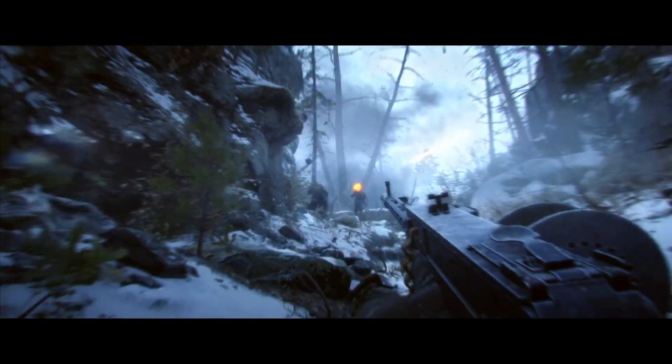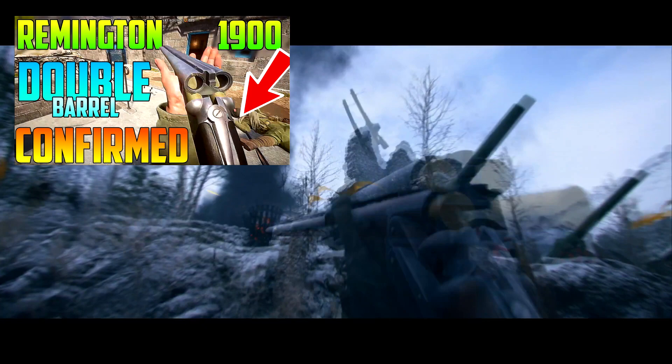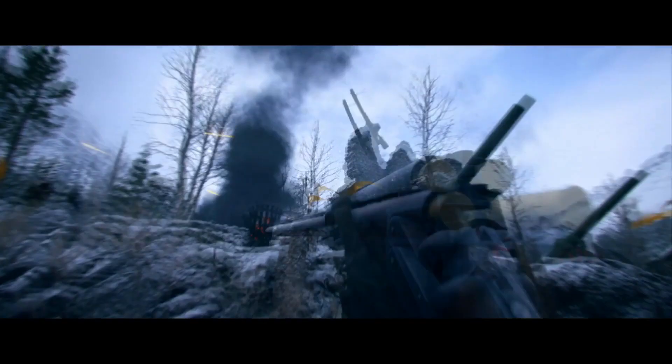We can see the Remington 1900 double-barreled shotgun - I already made a video on it, going to link it in the description below. Also in the background, we have a flying Hewitt, and we do have some old mortar cannons - I don't know exactly what those are. It could just be a prop, maybe not playable, but it would be cool if they were playable.